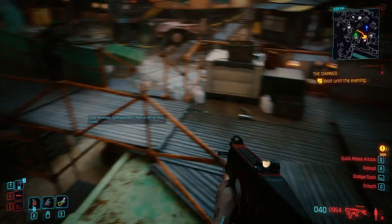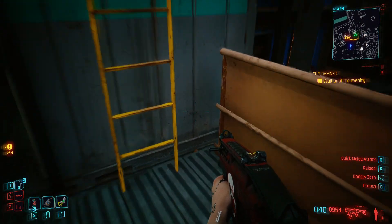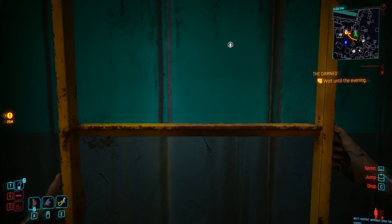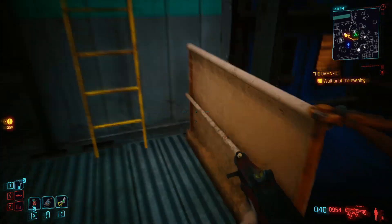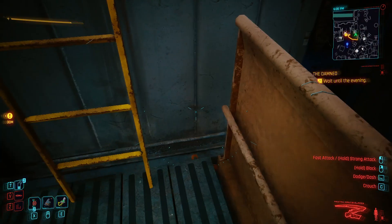The easiest way to activate the ladder warp is near the ripper dock and Longshore Stacks, which is where I'm demonstrating in this video. You just have to keep trying and practicing until you get the hang of it. It's very inconsistent and there isn't always a guarantee that you will successfully warp.